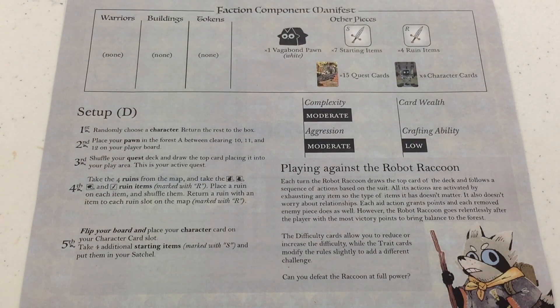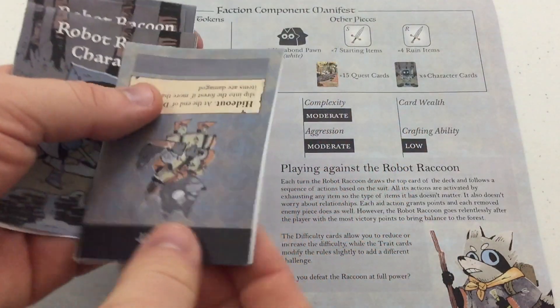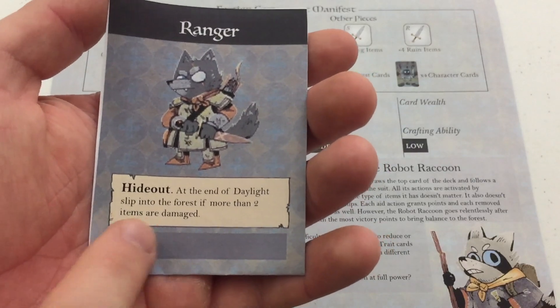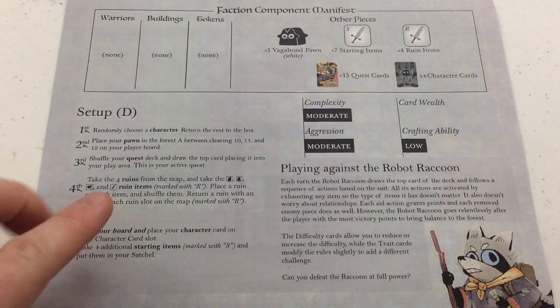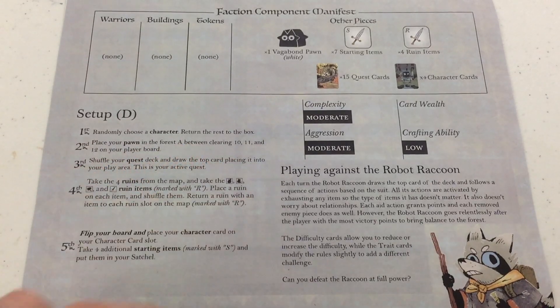Next up we've got the Robot Raccoon. Feel free to pause and read about playing against the Robot Raccoon. First thing we have to do is randomly select a character — we will go with the Ranger, whose ability is Hideout: at the end of daylight, slip into the forest if more than two items are damaged. We'll return the rest of the character possibilities to the box.